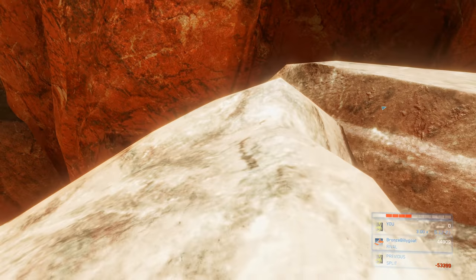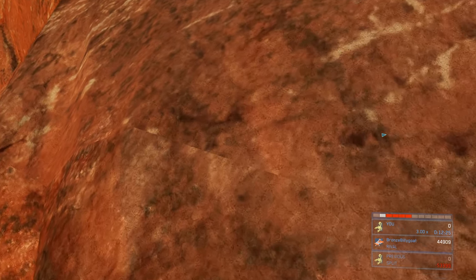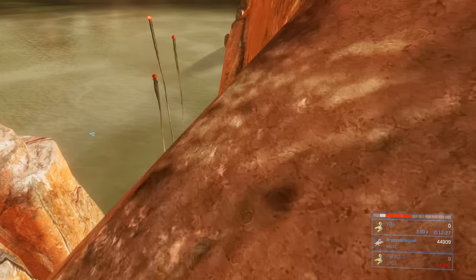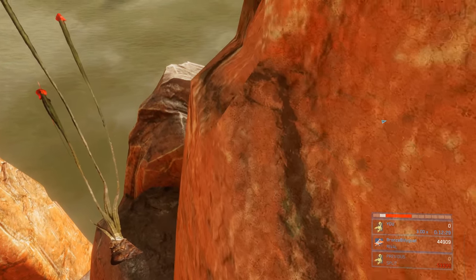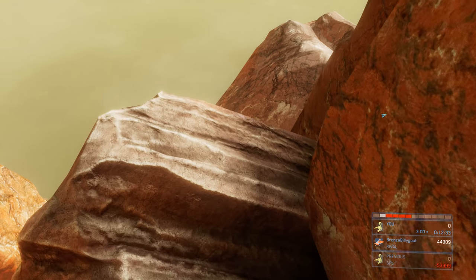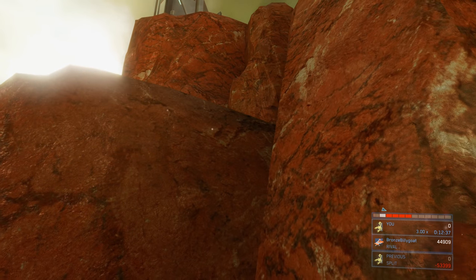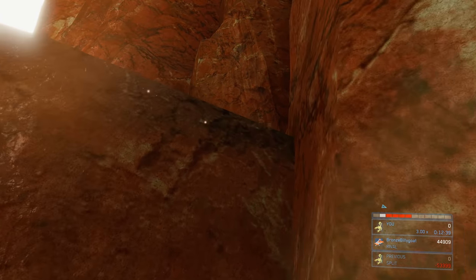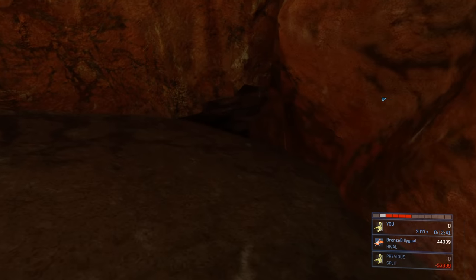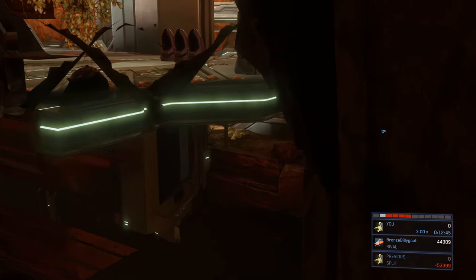Once at the top of this rock, sprint, jump, and jetpack across the big gap on the left. Sprint and jetpack all the way over to this rock — but don't stay on it too long because you're in a soft kill zone and have about 10 seconds to get off. Run over here with plenty of time, get on that ledge, and continue sprinting and jetpacking across.